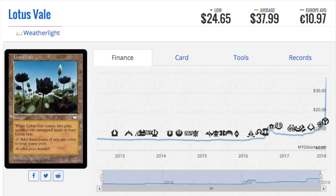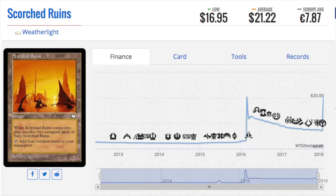Weatherlight has some really good reserve list cards. Essentially what I'm trying to tell you is the only investment or speculation I can see is cards on the reserve list. If they're not on the reserve list, they're not worth buying in my opinion. Here's another one I invested heavily in: Scorched Ruins. I have a lot of Weatherlight, and these cards used to be bulk.